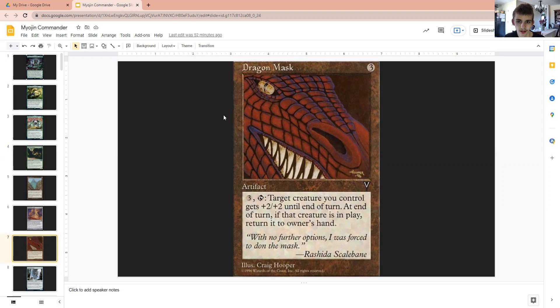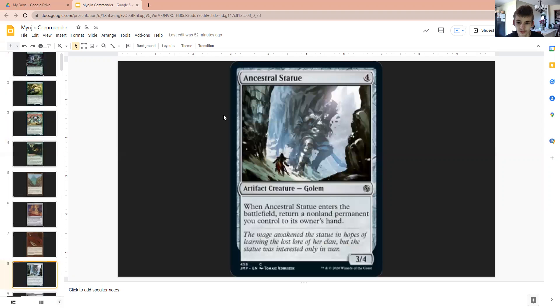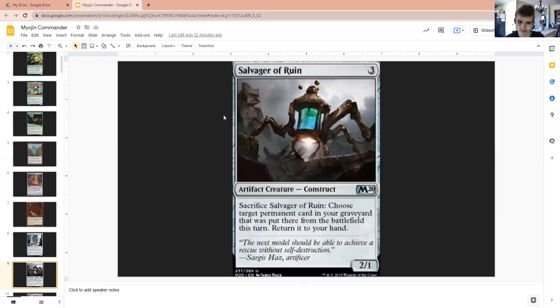I probably should have put Dragon Mask in my other three decks that I've already done, but the past is the past. You could use this to turn the commander in this deck into a 10-10 and then swing and get the trample. Ancestral Statue to return our commander to our hand. Selvager of Rune so that when our commander dies, we can send it to the graveyard and then use Selvager of Rune to get it back.